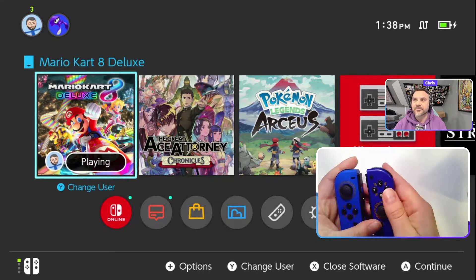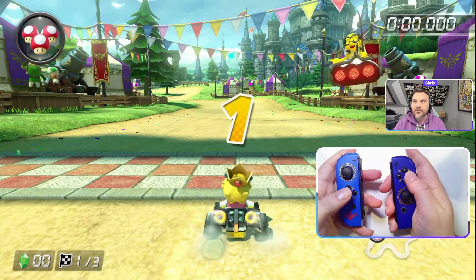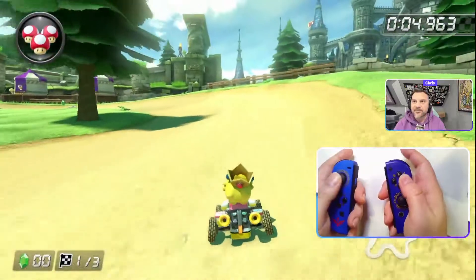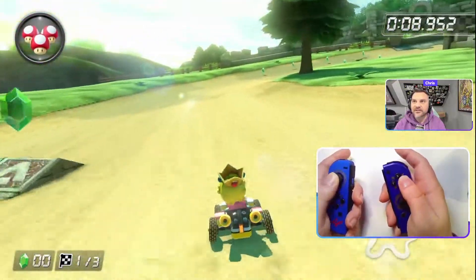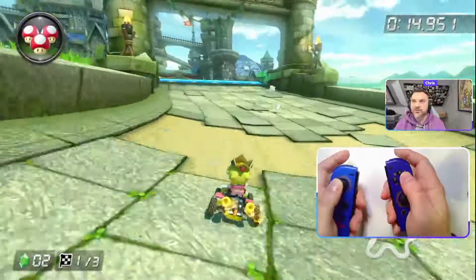Let me show you what I mean. I pressed and held A on 2, and now we're off. I'm at 100 TC. I'm going to press the right trigger and drift — notice what I'm doing with my left analog, kind of toggling it back and forth. That gives me the ability to control the drift.